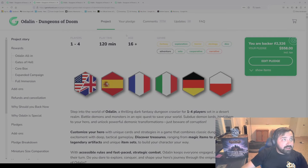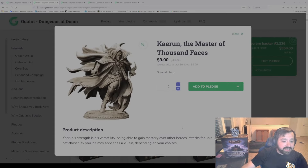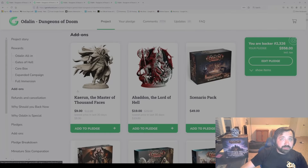Let's go into add-ons now. Let's start off with the individual miniatures. We have K-Run Master of a Thousand Faces — basically what he is, is another hero option. He has the ability to gain mastery over other heroes' attacks for unique combinations. And if you don't choose him, he could appear as a villain, so you still have a use for this miniature as a villain character if you didn't play this hero.